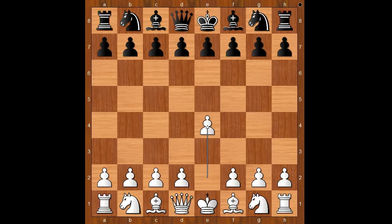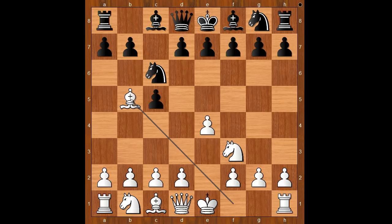Magnus Carlsen played c5. Knight to f3, knight to c6, bishop to b5 — the Rosalimo Attack. This is what Caruana played in Round 1 of the Championship as well. Perhaps he prepared something new for this game. Carlsen responded with g6, the fianchetto variation.